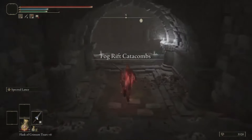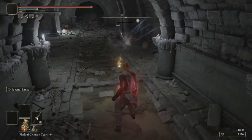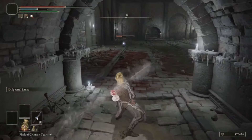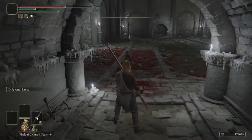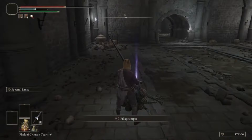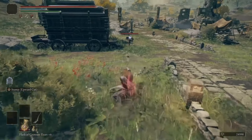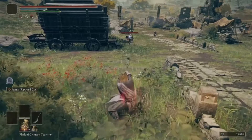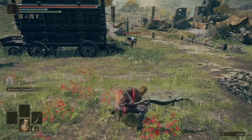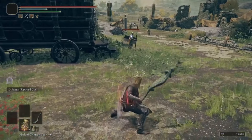Before we dive into that, I figured I'd mention another weapon in the DLC that can be farmed from the imps in the Fog Rift Catacombs. This farm took forever - 178,000 runes later. The weapon in question is the Lizard Greatsword. It technically has a strong attack that launches a projectile, but unlike our other weapons and even throwing consumables, it's not boosted by the Smithing Talisman, so I decided not to use it. It's more like a crossbow in a weapon than a real throwing weapon, and it kinda sucks.